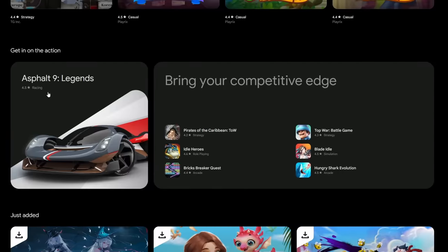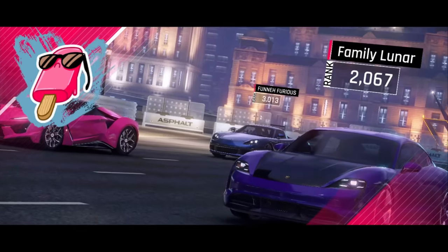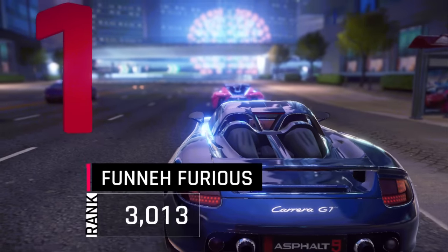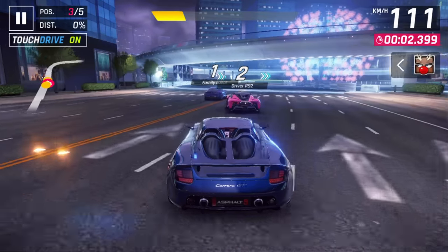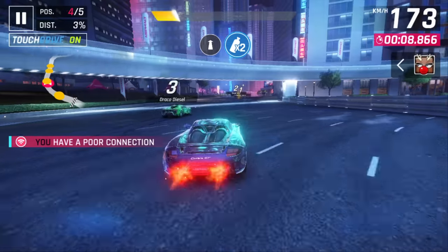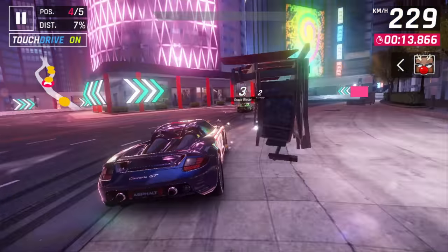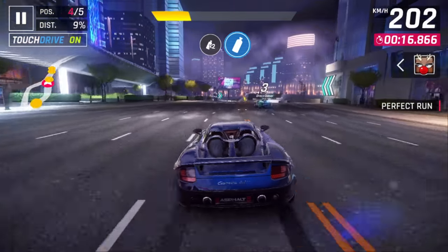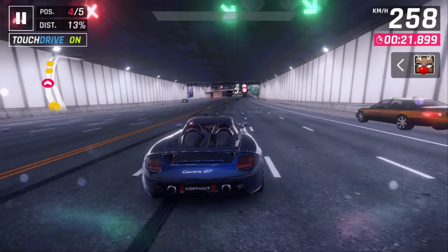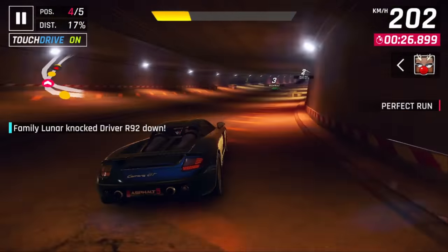Now it's time to go to Asphalt 9 Legends, a racing game. Welcome to the family race — look at all of these competitors. Nothing compared to Fun and Furious. Family Lunar is best. Look at all these colored cars. You see me drifting? I just ran over a bus thing. Lunar's going cool. I don't even see gold — is gold in the dust? I'm catching up, that's what's happening.